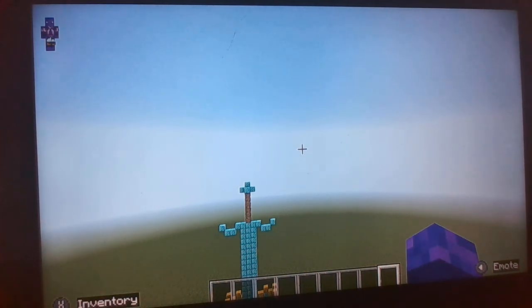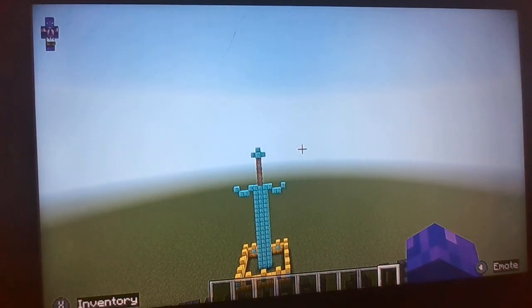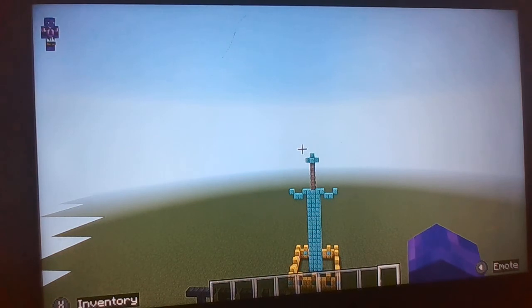So I built a monument. What you can see right now is a diamond sword — actually a giant diamond sword that I built. Underneath it, as you can see, there is Techno's crown, and Technoblade's name is at the bottom of my screen. That is the diamond sword inside Technoblade's crown.